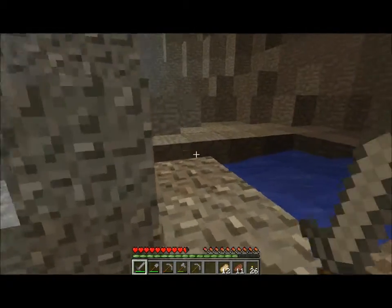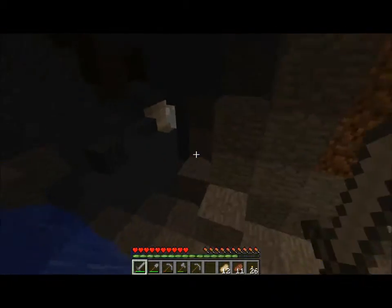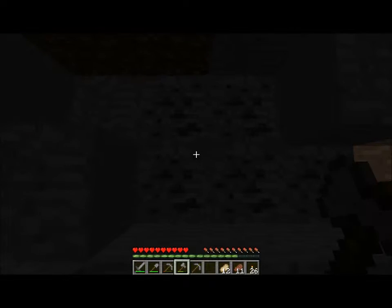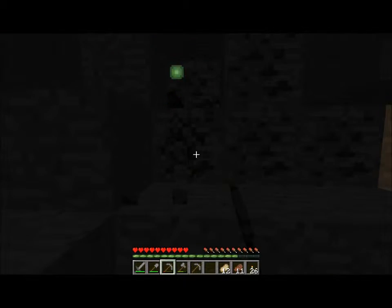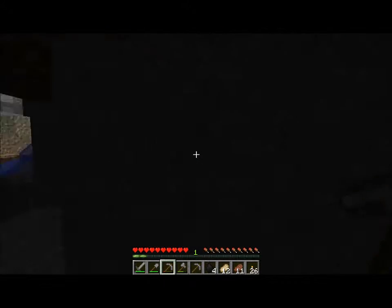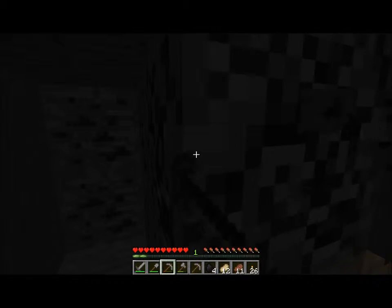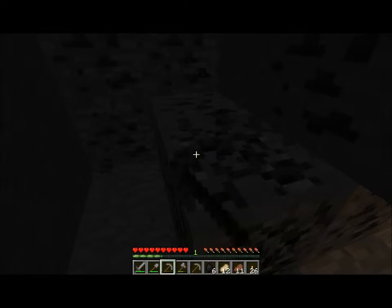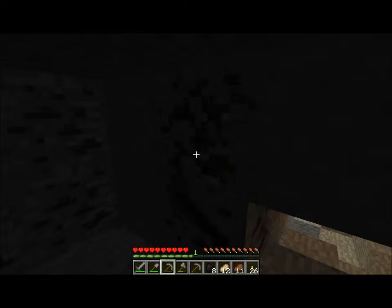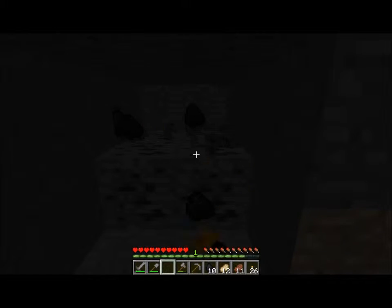Right, first things first - let's get ourselves an iron pickaxe each. How much iron have you got? Six. We need a bit more than that. What, for two iron pickaxes? We might be all right actually - stick some iron in to smelt. You got a smelter? Yeah. I've got a shitload of wood - we'll make some ladders or something so we can get back up. Yeah, I might do that now just so we know.